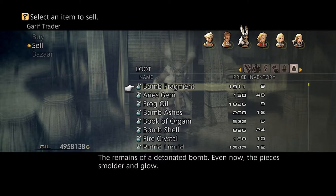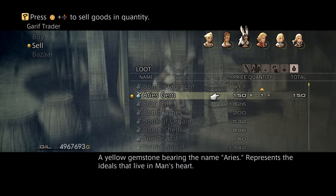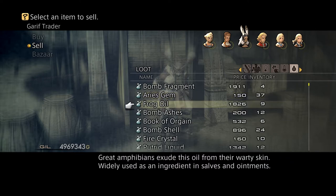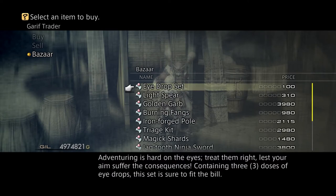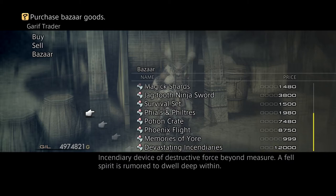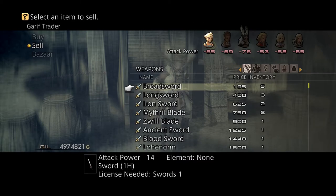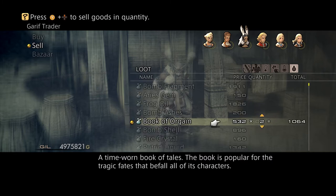Bomb fragments are mostly a rare drop from bomb-type mobs. We're gonna sell five of those. Aries gem — I got so many of these it doesn't matter, but for our goal we're gonna sell about three of those, and we get devastating incendiaries. Before I finish though, I still need to add some other stuff to it.